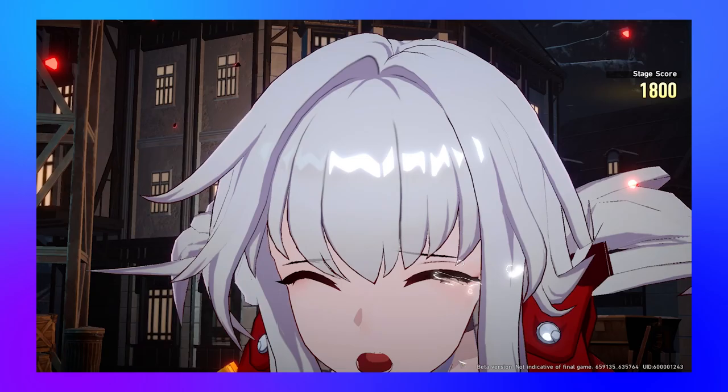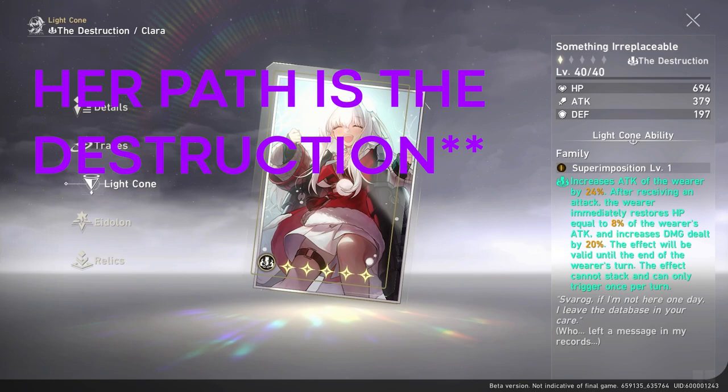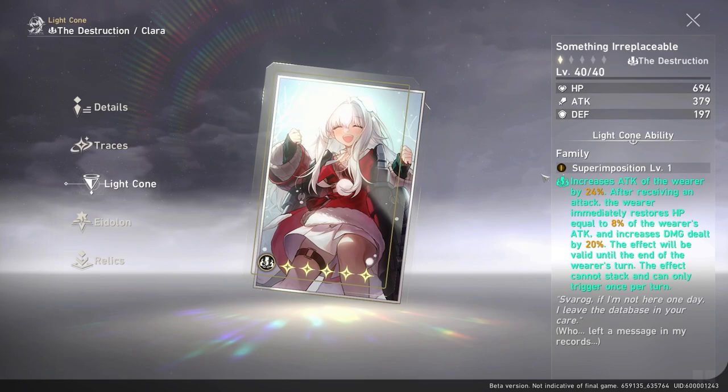Clara's signature light cone is called Something Irreplaceable. It increases the wearer's attack by 24%, and after getting hit the wearer restores 8% of their attack as HP and increases damage dealt by 20%. This doesn't stack and lasts one turn, but it can be activated each turn depending on turn order and whether the wearer gets attacked — so you can effectively get this boost every turn.